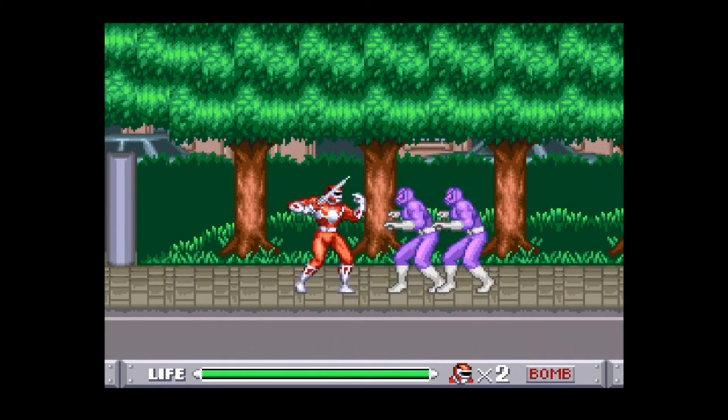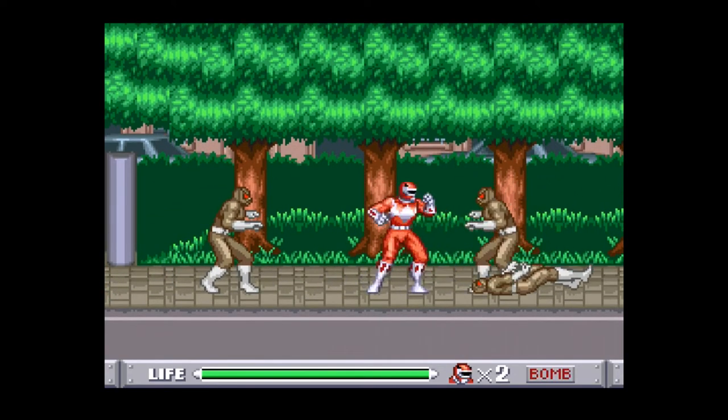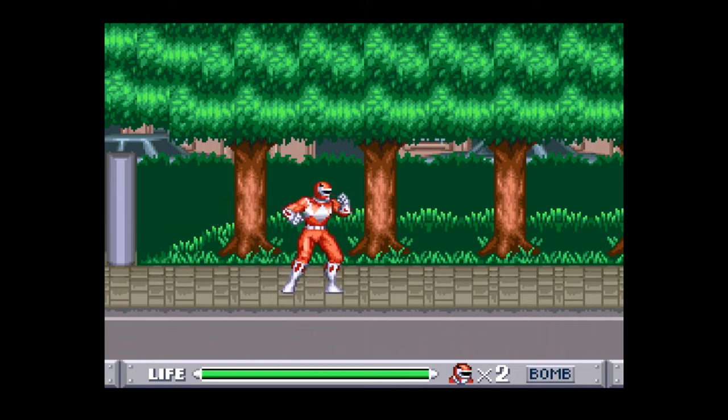At the halfway point of a stage, we transform into our ranger form, which gives us increased range — and that's about it, but that increased range really helps. By the way, these brown putties, as far as I know, are capable of throwing knives, but I've only seen them do it in later stages.